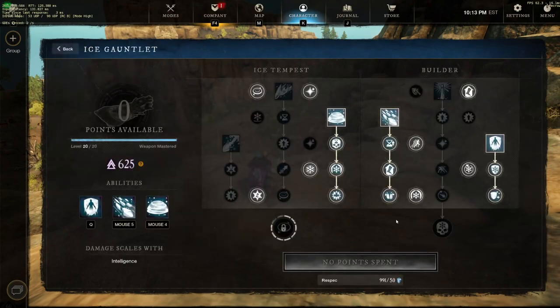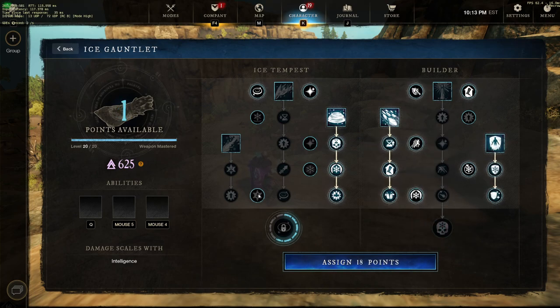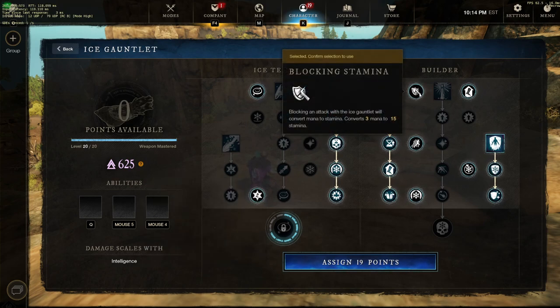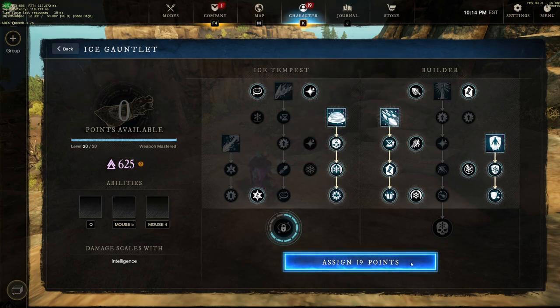For the ice gauntlet tree, the one I just showed is really popular. Some people have been trying other setups — people used to do ultimate chill and put more stuff in the left path, but ultimate chill got gutted and nerfed. The debate on ice gauntlet at the moment is where that last perk goes. If you block, blocking stamina is really good. If you don't block at all, I usually put it into critical frost. Energized critical is okay too, but you're not typically using your ice gauntlet for autos since the void gauntlet autos give you cooldown reduction.